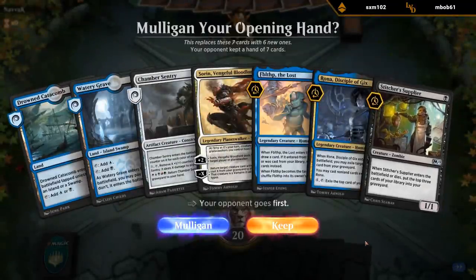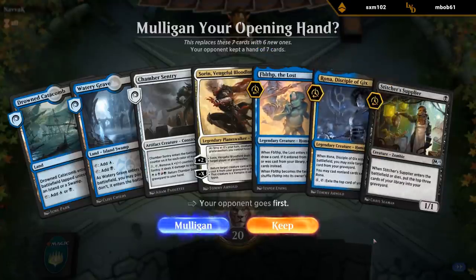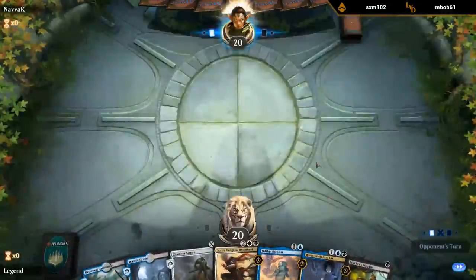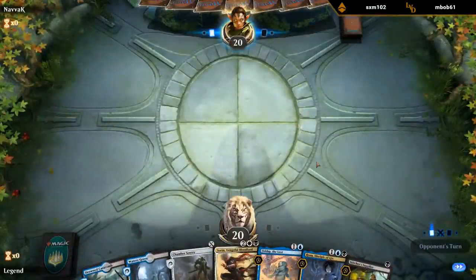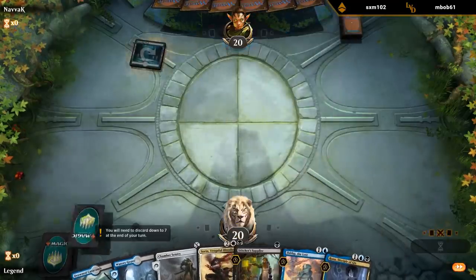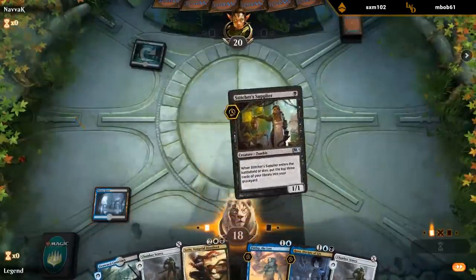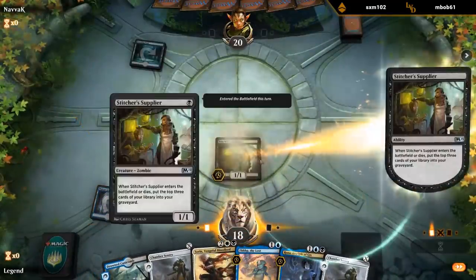We've got a Supplier which can fill the graveyard a little bit, fill both up as a turn two play. Then Rona to maybe get something back. We're missing a third land, but we're on the draw, so we can probably draw another land here. So we'll try it. Playing this deck is definitely an adventure — it's not a straightforward deck to play.